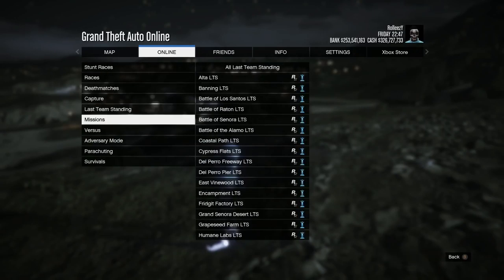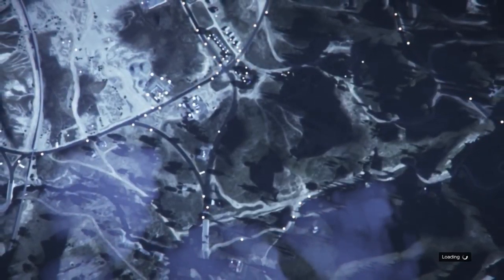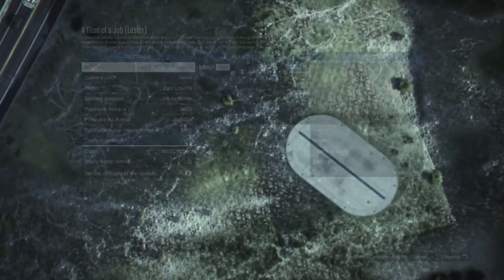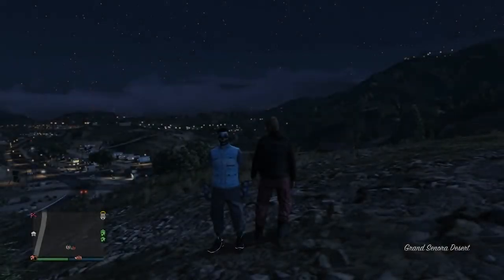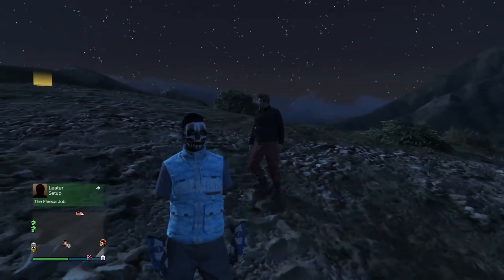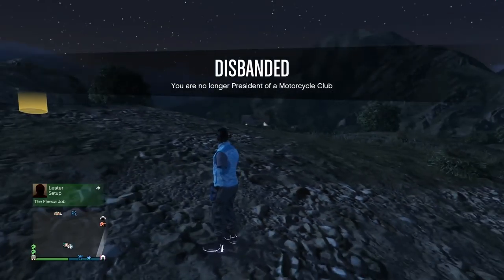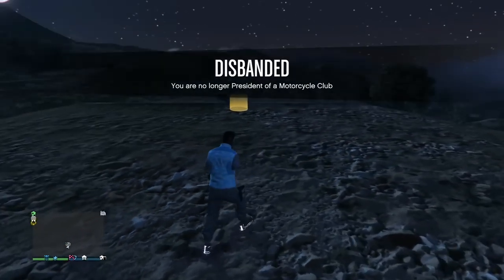Founders will be linked in the description. What you need for this glitch: be in an invite-only session, have one friend, and you both need the same facility. You don't need custom plates for this glitch at all — that's a good thing. I recommend the duper sign in as an MC president and throw a bunch of faggios or sanchezes inside your facility, plus one car you want to dupe, like a Benny's retro or any Benny's vehicle. The retro sells for the most.